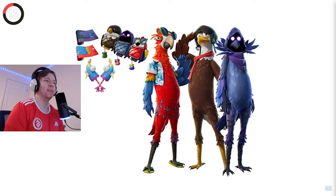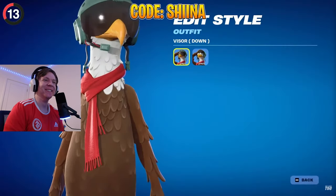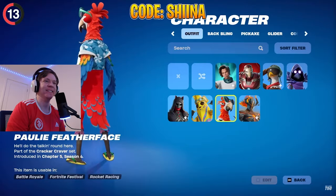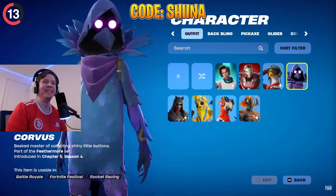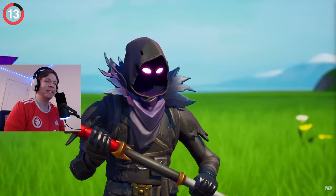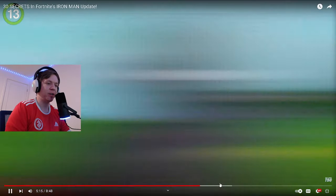Fans are loving the leaked Birds pack. There's a raven character who is an eagle pilot, then Poly Featherface who seems like some sort of mafia boss, and my favorite is Corvis — that one looks really cool. It's a fun set of original skins outside the Marvel theme.